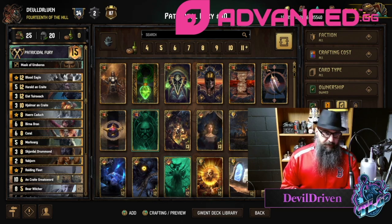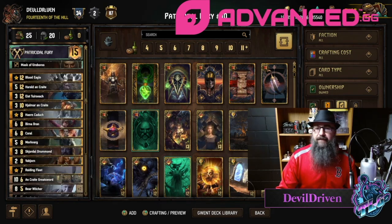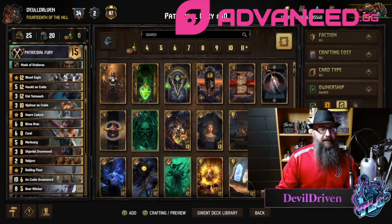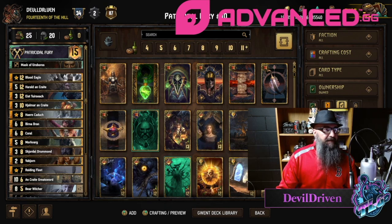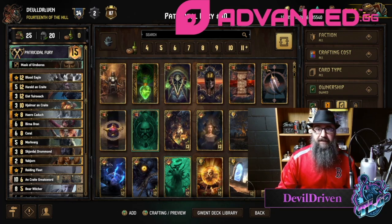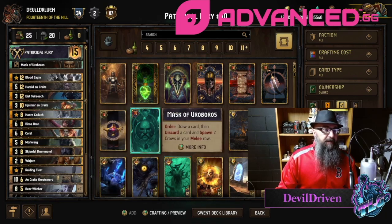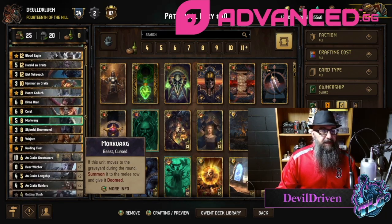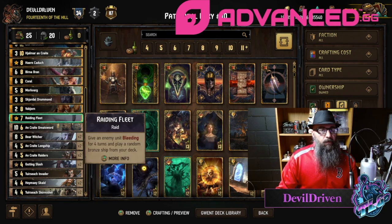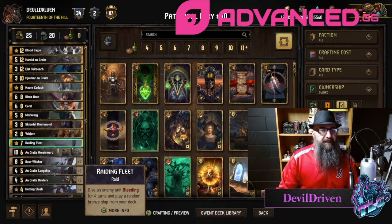Hey guys, what is up, I am Devil Driven. Today's video — nothing really life-changing here, but Skelega seems kind of weird. With the expansion it's almost like they didn't get it — I don't see people playing the Skelega list, so I figured let's just go back to what works: warriors in the discard package. I didn't put Yuda in here, I went with more removal instead. It's still got the double skirm, double Haymay, Coral, and Berno with Mortvard for the full discard package.